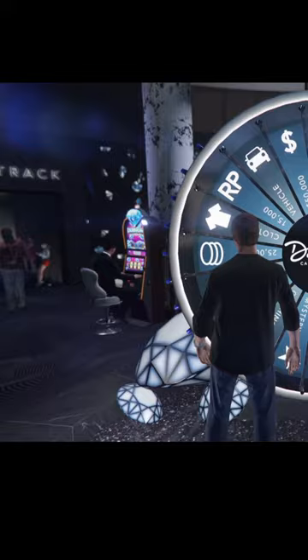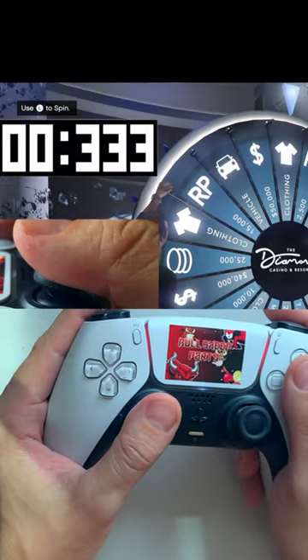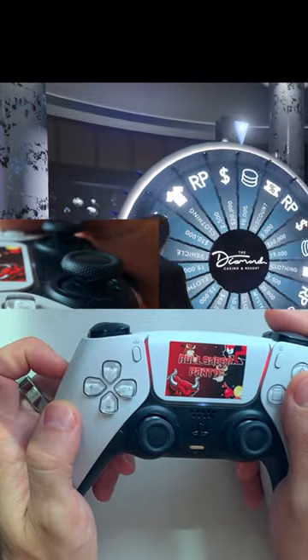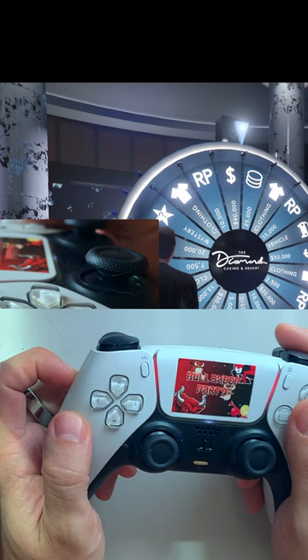This is the timer if you want to sync your game to my footage, basically doing it together. We're going to be doing the 9-6 method, as you see right here, with the left analog stick. If you don't want to sync your game to my footage, use the timer I provide when the prompt on the left side of the screen appears, to time yourself and spin the wheel yourself.